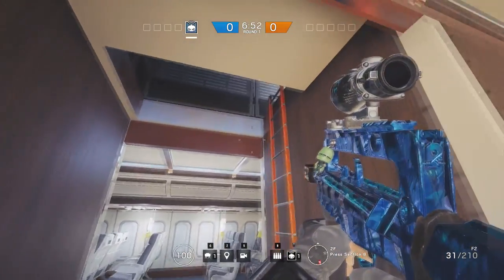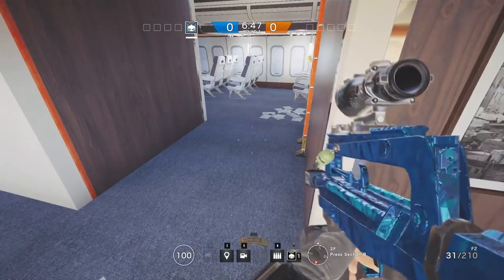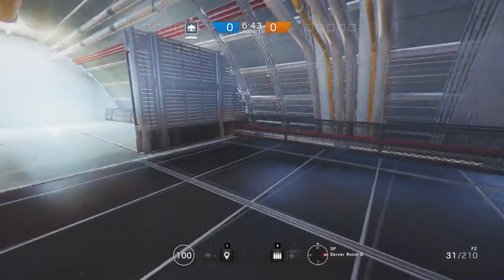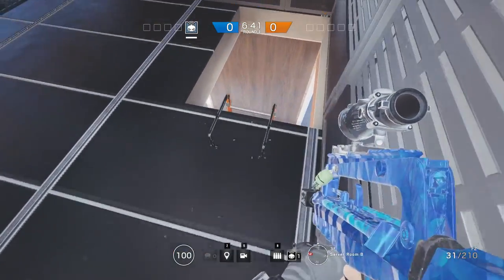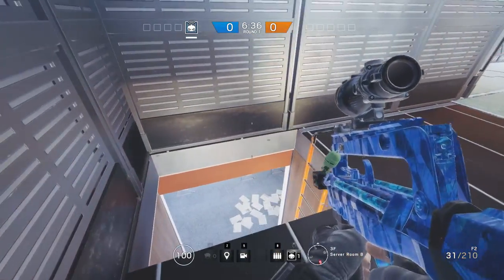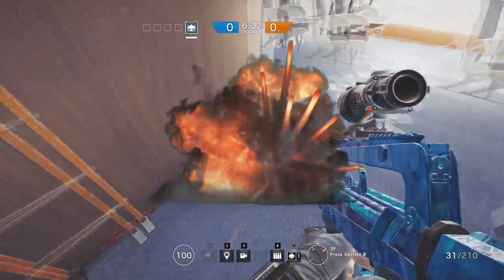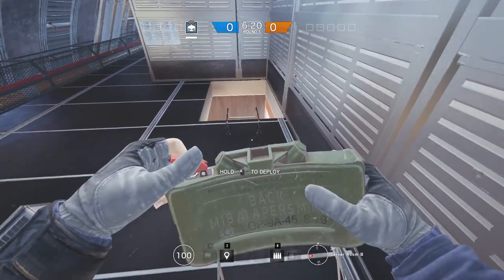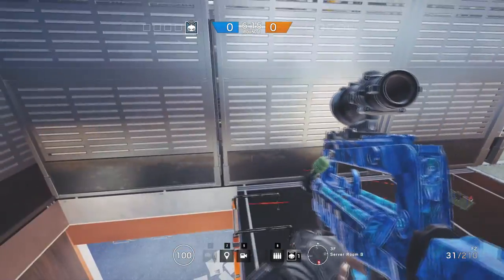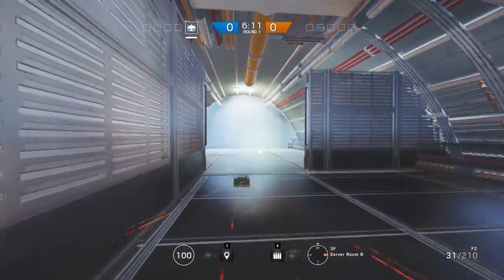Another good spot is to put the claymore at the bottom of the ladder. The ladder in Plane is probably the best example for this, because defenders rarely look straight down the ladder — oftentimes they look at the right side when jumping down. This also applies on top of the ladder, since people are rarely careful when coming up. When they realize there is a claymore, they would have already been stuck in the climb-up animation.